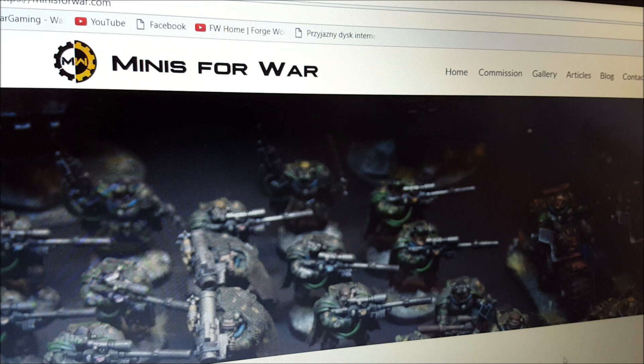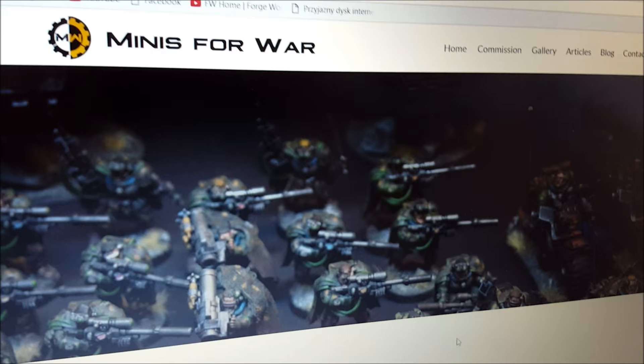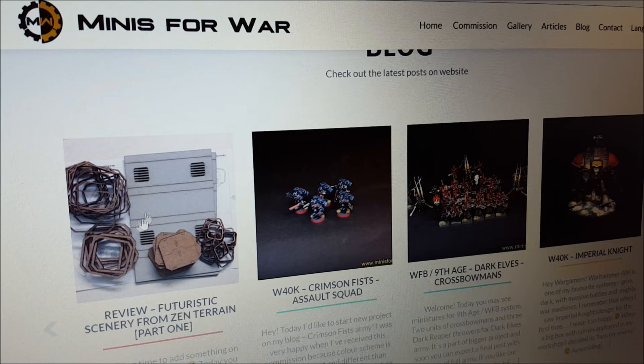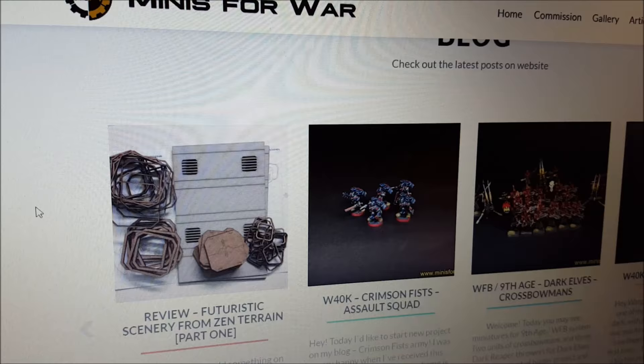And this is the website for Minis for War, the guy who painted it all up and put me in touch with Zen Terrain. Those are my scouts - he painted up a bunch of my scouts previously, you may have seen that showcase video. Here's the blog I was telling you about - the review of futuristic scenery from Zen Terrain, part one. No sprues at all, just popping them apart and sticking them together - showing what he did to help me build my city.